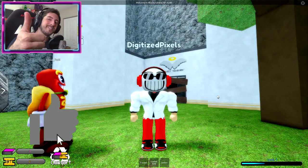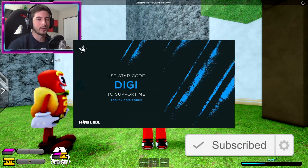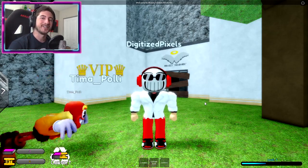That's all for today folks. If you enjoyed, leave a like, subscribe down below, and join the badge hunting squad today. Use code Digi whenever you buy Robux or premium, and check out my Robux group, Twitter, and Discord — links are in the description. As always, stay awesome, stay cool, and go badge hunting!